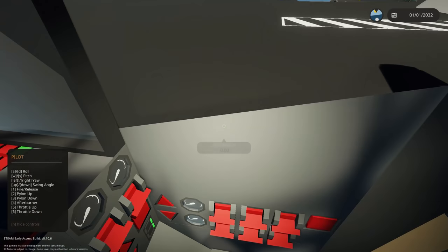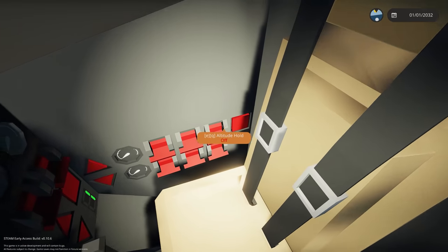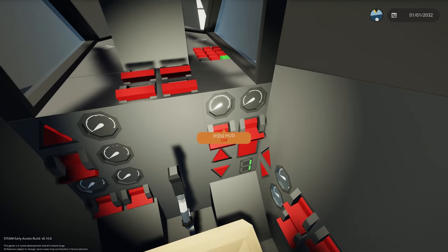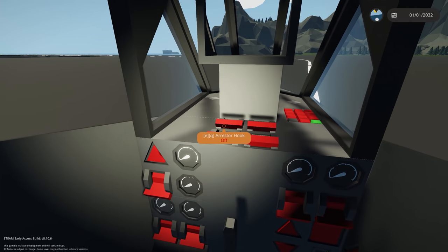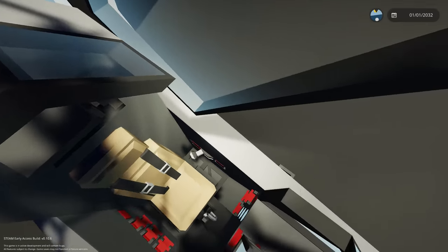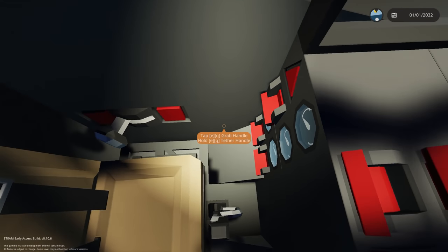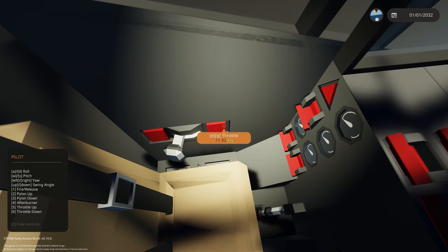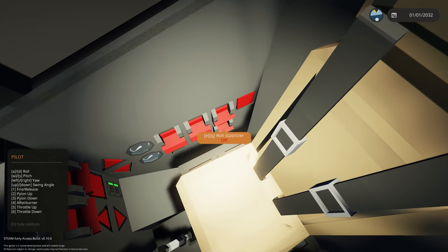Let's get this started. Getting the throttle up a little bit, then engine one and engine two on. Roll stabilizer on. Let's get the HUD on — there we go. Formation lights, nav lights, and anti-collision lights all on. Afterburner off for now. Starter on — okay, that got very quick. Let's get the throttle down a little bit and take the brake off to see if we're actually going to start moving.